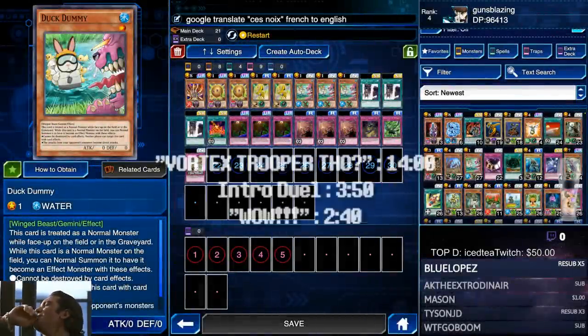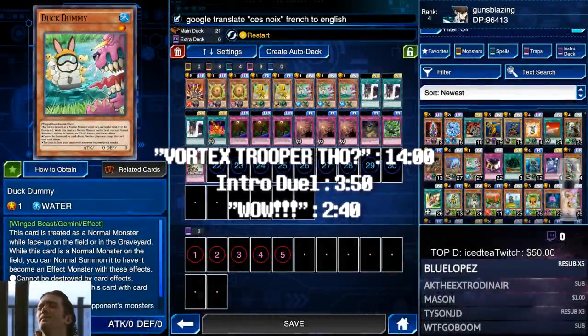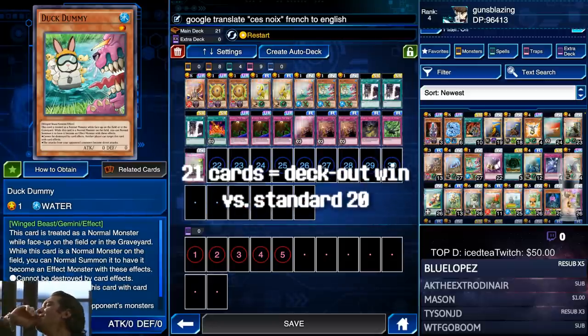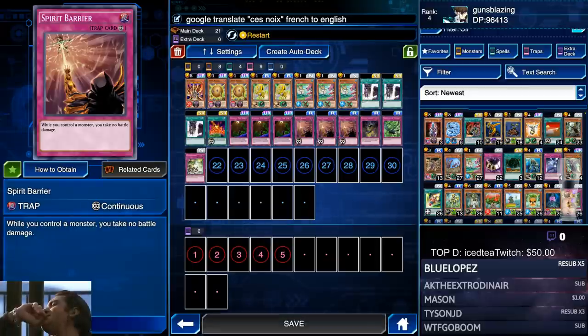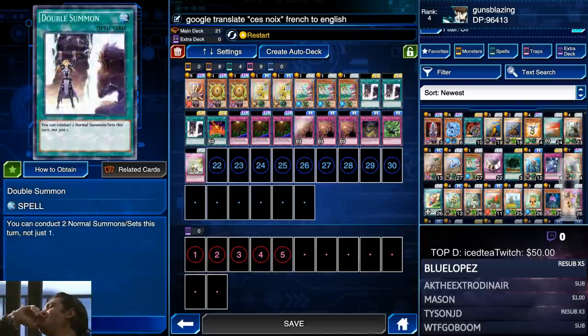Okay, so just real quick — we got the Duck Dummy tilt deck. Duck Dummy is an N-rarity Gemini monster from the newest pack. Once Gemini summoned, he cannot be destroyed by card effects or even targeted. In addition, all of your opponent's attacks become direct attacks. Similar to the fisherman farming deck, we're pairing it up with Spirit Barrier, so once you get both on the field and Duck Dummy's Gemini summon goes off, you're impervious.